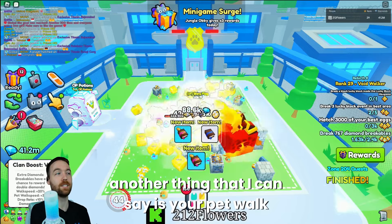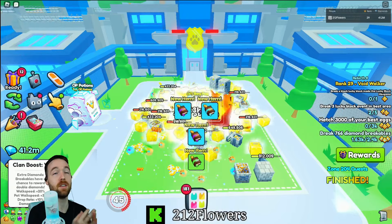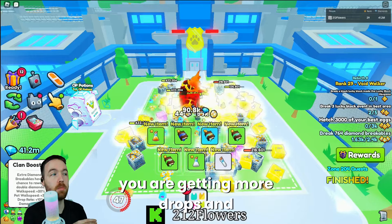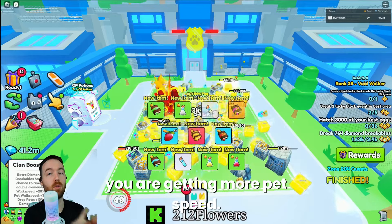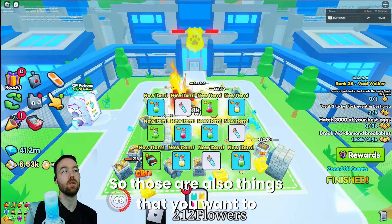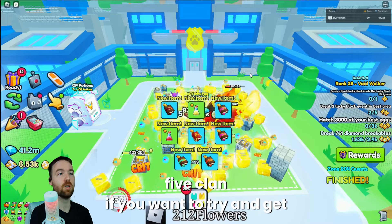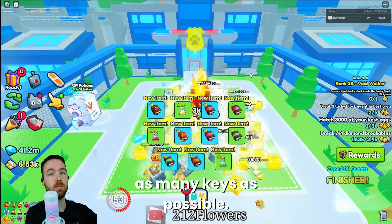Another thing to note: pet walk speed and pet breakables. If you are in a clan, you are getting more damage, more drops, and more pet speed. So make sure that you are on a tier five clan if you want to try and get as many keys as possible.